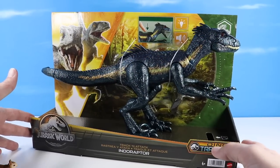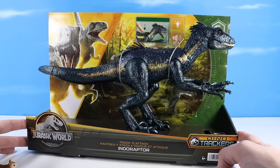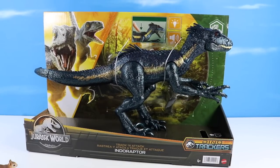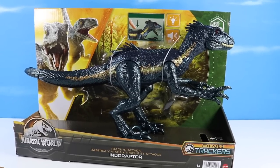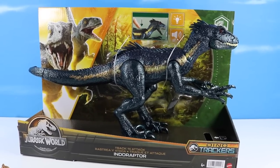Just moving the box back and forth a little bit you can see the shine on the Indoraptor — it's really quite impressive. I don't think I've ever seen the Jurassic World Dinosaur look this shiny. The scaling stands out, and that signature yellow gold stripe down the side of the Indoraptor just looks strikingly scary.